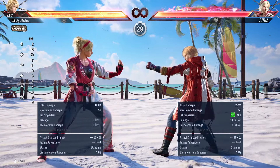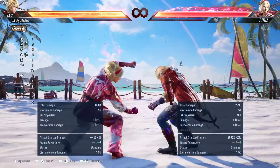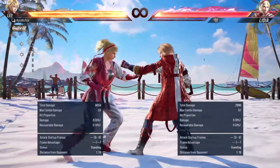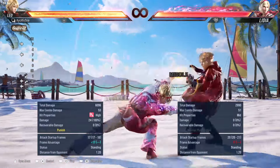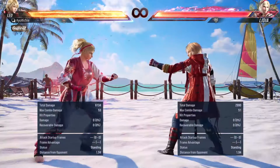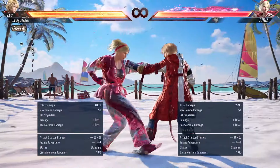I believe it's the same for this string as well, so I'll quickly cover it. Minus 17 here — down forward 2. If you're in heat you have down back 2,4 available, also for 3+4, but that's probably not a good punish to go for. Forward 1+2 as well, but as you can see there isn't much pushback so you can just launch this every single time, no problem.